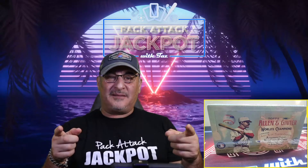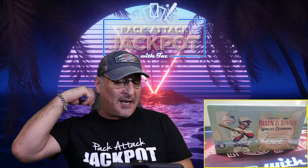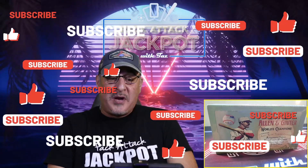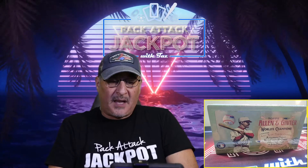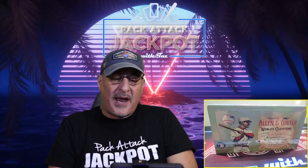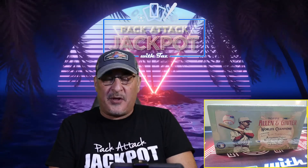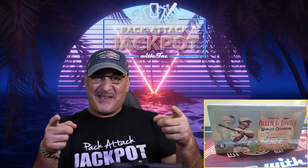Welcome to the Pack Attack Jackpot. I am Taz and today we're going to open up this box of 2021 Allen and Ginter baseball. We're looking for three cards: either an autograph, a relic card, a rip card — which I would really love — a printing plate — which I really, really would love — or a book card. We can get three of any of those. We're ready for this? One, two, three, let's rip baby.